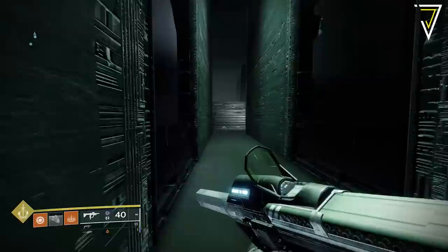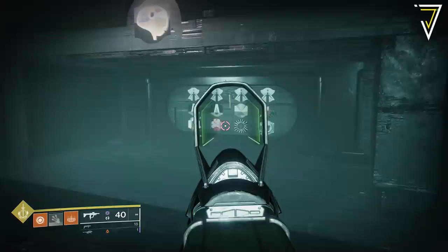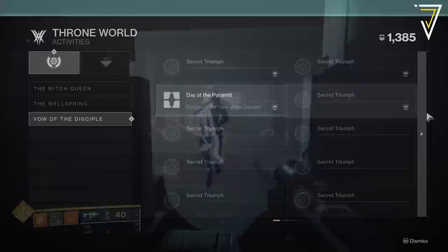As long as those two symbols require you to enter (melee) or interact (activate), that will be the most consistent approach. From here, rinse and repeat: enter your symbols, go to the second encounter, wipe, return to the room, and re-enter the new symbols available each time. Each time you do this you'll unlock a new lore tab, and once you've unlocked all 10 for the Vow of the Disciples lore book you'll be able to claim your triumph.